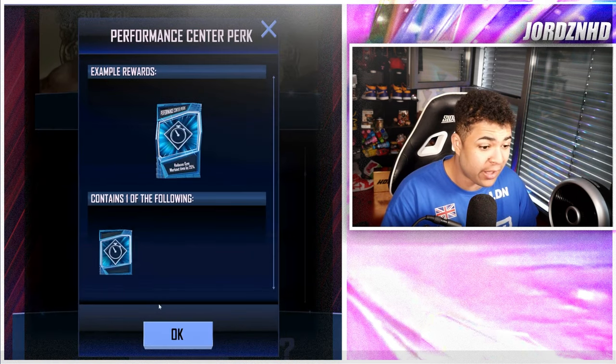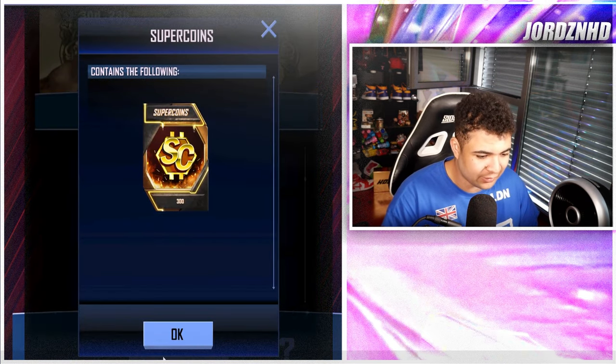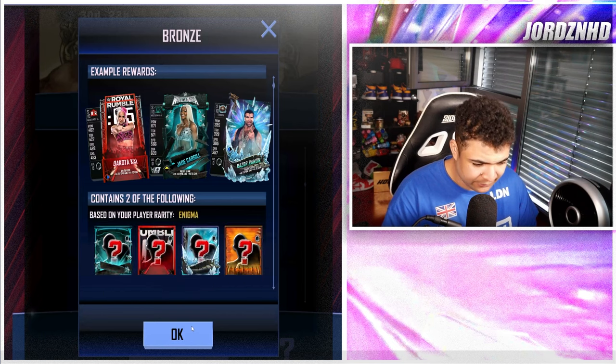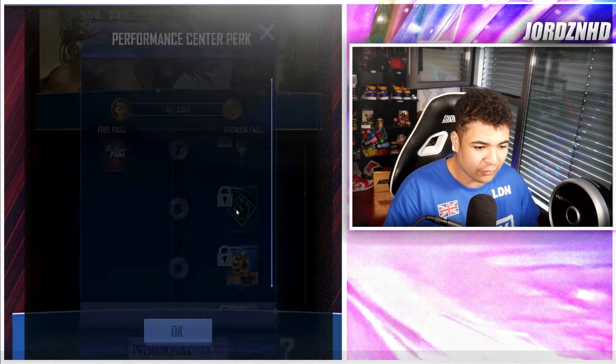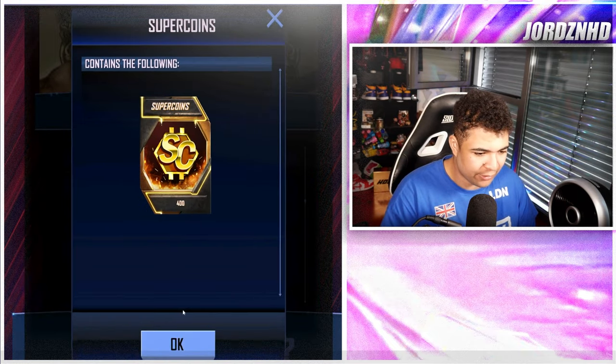Level five, you get a Performance Center Park, which is awesome. Then level six, you get 300 Super Coins. Level seven, you get a Bronze Pack up to WrestleMania 40, and also on the paid track you get the Drew McIntyre card back with 250 Super Coins. Level eight, you get a Performance Center Park again. Level nine, you get 400 Super Coins.